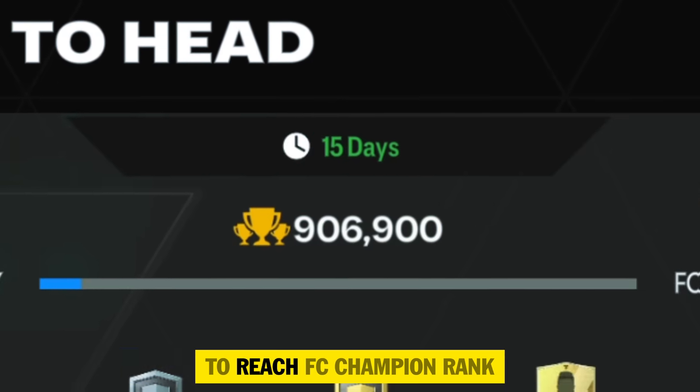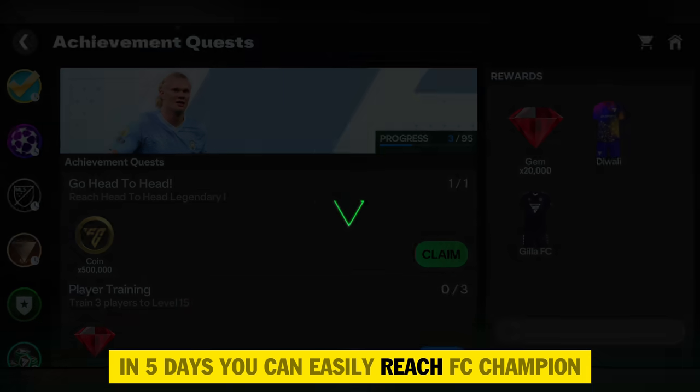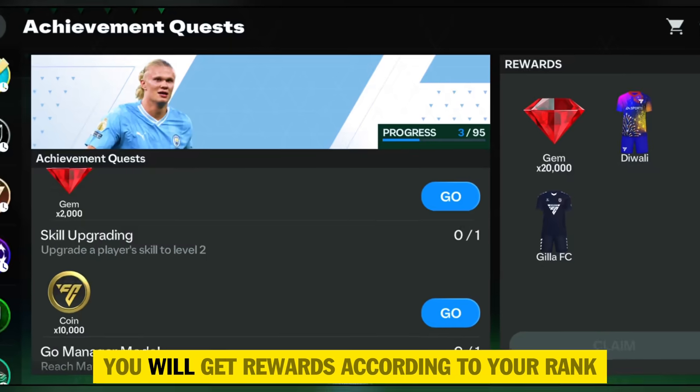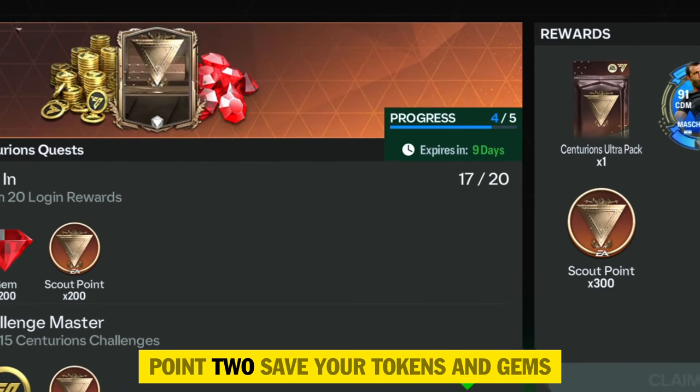There are still 15 days remaining, so you can allocate five days for each mode to reach FC Champion rank. With a good strategy you can easily reach FC Champion in five days, and when the season resets you will get rewards according to your rank.